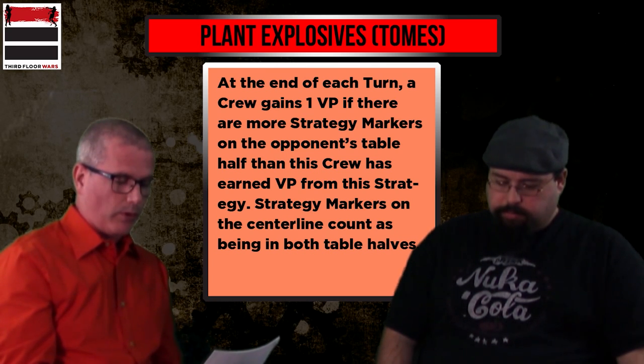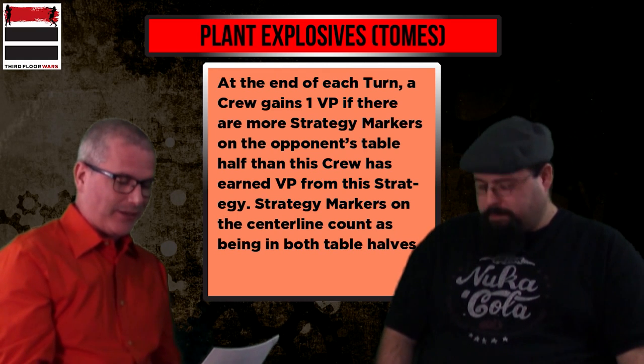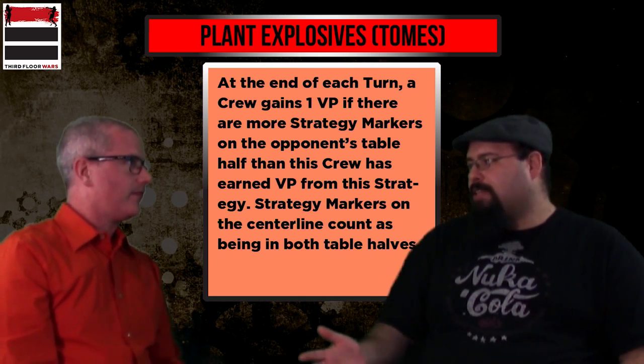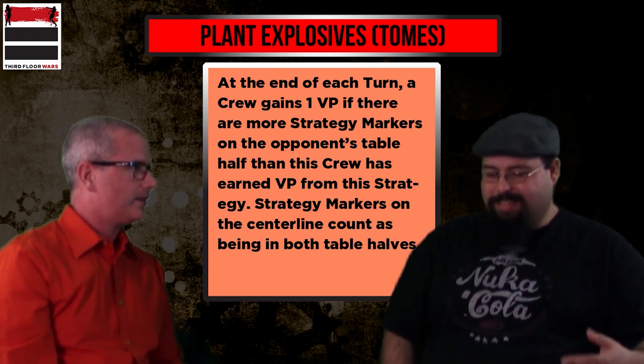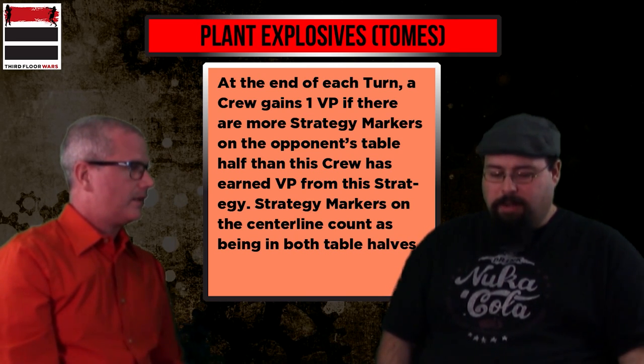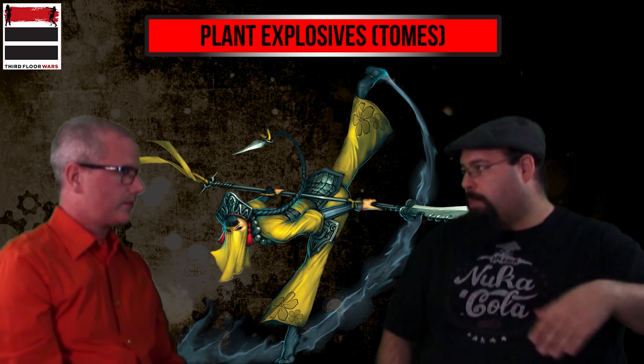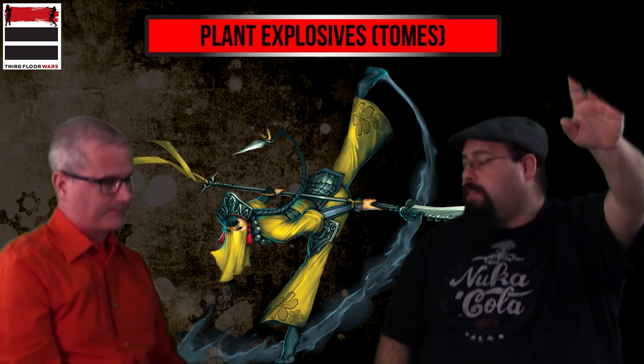At the end of each turn, a crew gains one victory point if there are more strategy markers on the opponent's half of the table than it has earned from this strategy. Markers on the center line count as being on both halves. This is absolutely the king of pushing into your opponent's side. Mobility is huge in Plant Explosives — in 10 Thunders, for example, Misaki can carry two bombs, bury, and pop up by a shadow marker 10-14 inches away, drop the other bomb. The opponent really has to dedicate resources to deal with that.